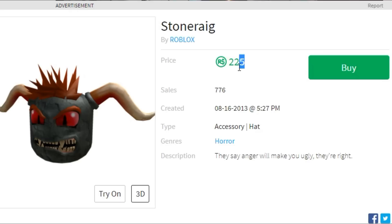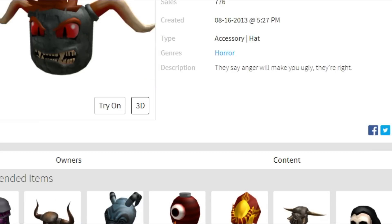Next item is the Stone Rag. It is 225 Robux, made in 2013. As you guys can see, it is so ugly. I don't know what Roblox was thinking when they made these items. Look at the recommended items at the bottom — they're pretty much all hideous too.